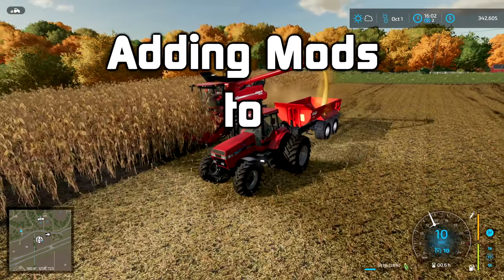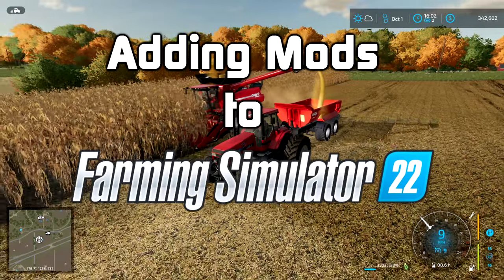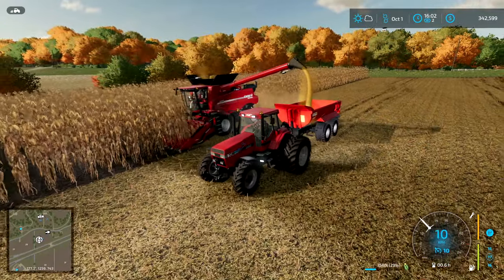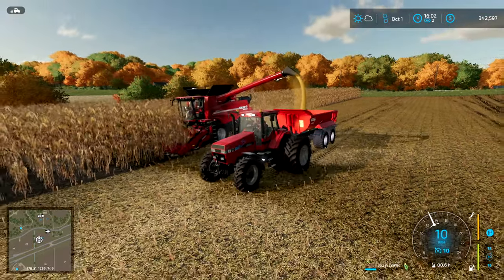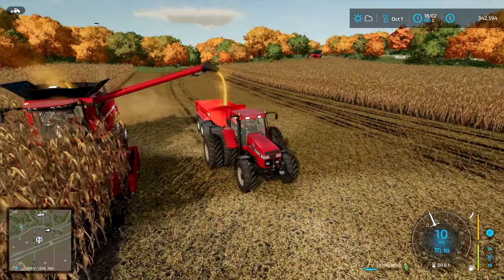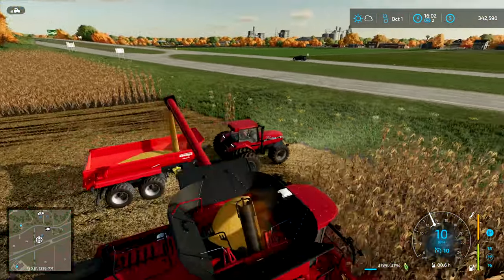The Farming Simulator 22 base game may be great, but one of the first things you're probably going to want to do is add some mods to it. Mods can enhance the game in a ton of different ways by adding new equipment, new maps, or in the case of PCs even new scripts and functions. So how do you add mods to your game?